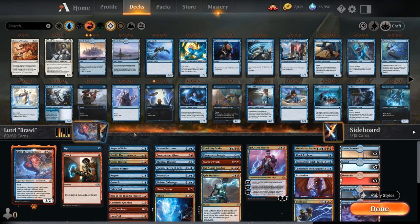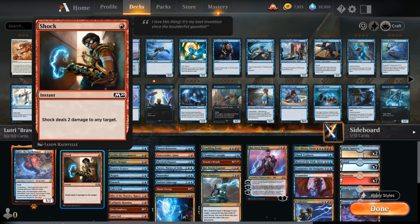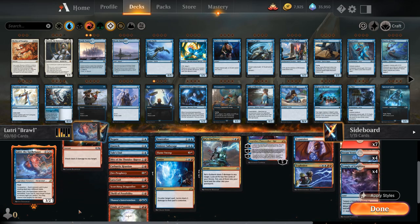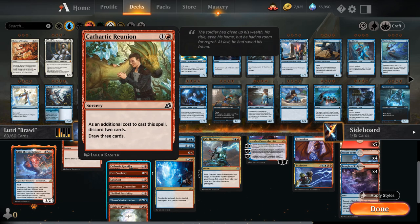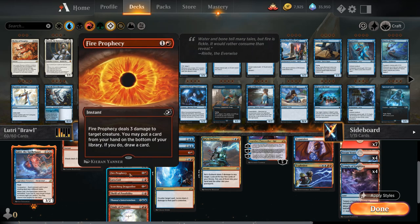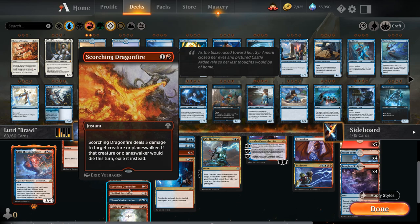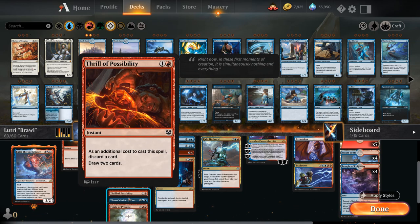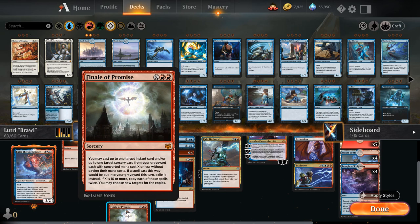Let's take a look at the entire deck. Lots of one-offs here so I'll go over them quickly. We've got some card draw with Opt, some cheap removal with Shock. Most of the red two-drops are removal spells: we've got the Blitz as a nice new addition from Ikoria. Cathartic Reunion is also great to copy with Lutri once we get to the late game. Fire Prophecy is more cheap removal alongside Lava Coil and Scorching Dragonfire. Thrill is similar to Cathartic Reunion. We've got some X spells with Thassa's Intervention as a split card counter spell/draw spell, and Finale of Promise, which can be pretty nice in the late game getting back a sorcery and an instant from the graveyard.